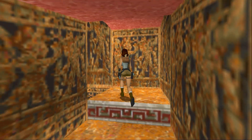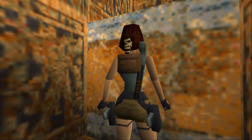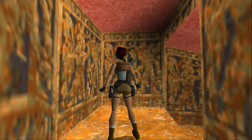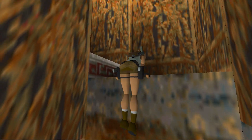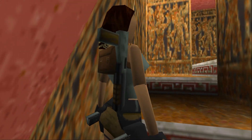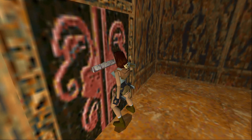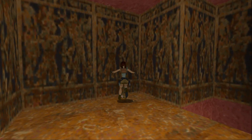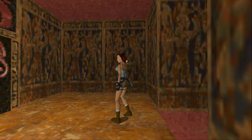Lara is pretty strong if you think about it — the amount of backflips and somersaults she can do, not to mention pulling herself up ledges. And I'm about to demonstrate she can do handstands as well, which is a pretty cool feature. It doesn't benefit the player in any way, but there you go — Lara doing a handstand. Imagine how much strength that would take. Lara is a weapon — a strong independent woman. Lara don't need no man.